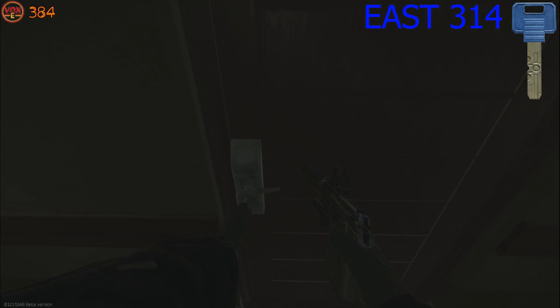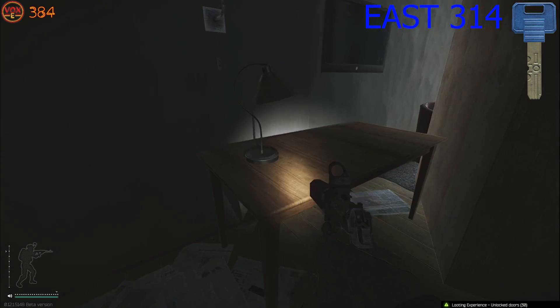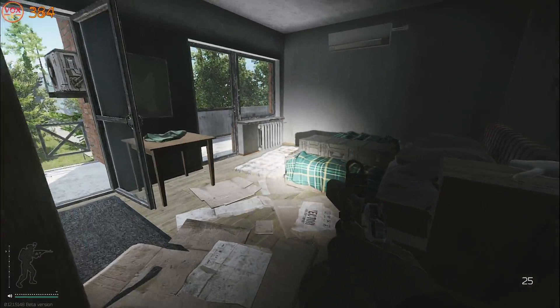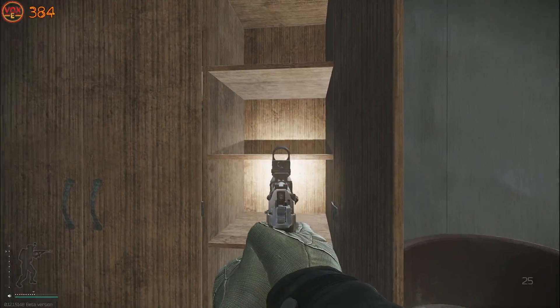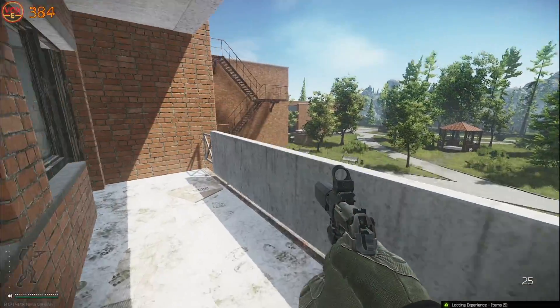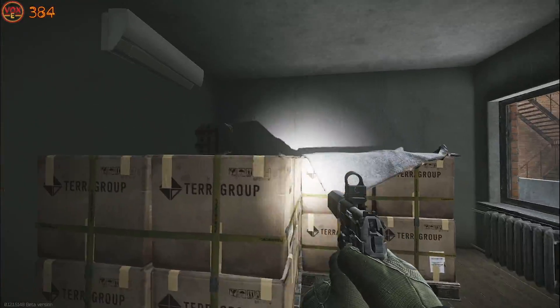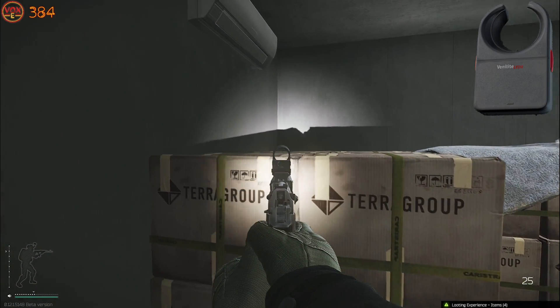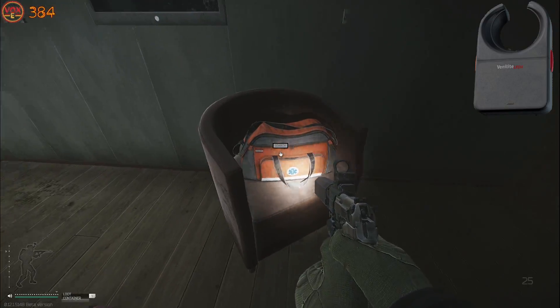The next room is very slept on — 314. East 314 has recently been bumped up in value due to the fact that it now spawns an LEDX. Checking on top of these tables we keep an eye out for weapon attachments. There's a weapons crate and also miscellaneous items like a hand drill which are used for upgrading your stash. Working around the balcony we're met with a weapons case, and on top of this box is where you can find LEDX — keep an eye out on top of this box for any med items because they are worth a fortune.